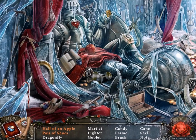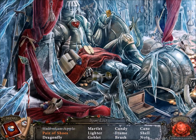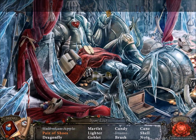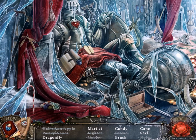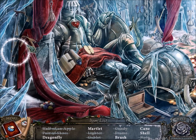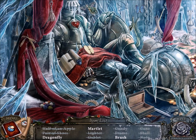Here's another hidden objects challenge. I will not solve this one in ten seconds, unfortunately. Let's see - pair of shoes, goblet candy. Is that the cane? Yeah, that's the cane. There's the shell. I'm not sure what a martlet is, actually. And a brush is somewhere... somewhere!